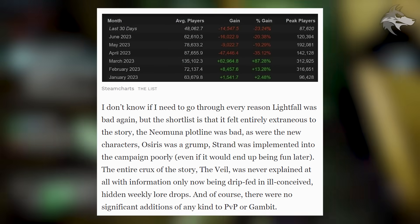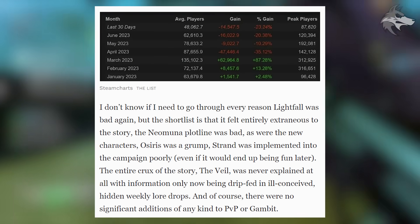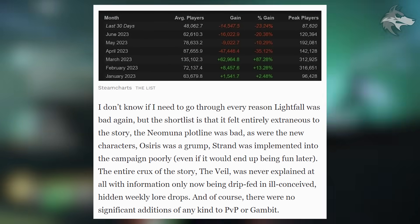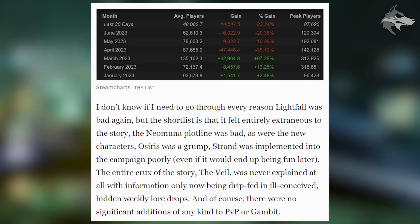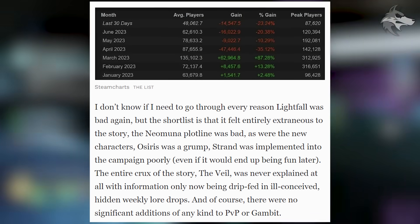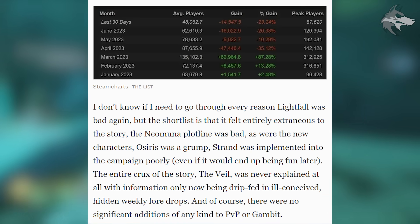Looking at the chart, average daily players hit around 135,000 in March, dropped to ~85,000 in April, ~80,000 in May, then fell to ~60,000 in June. In the last 30 days that's been just below 50,000 players. So there is definitely a real player drop-off happening.